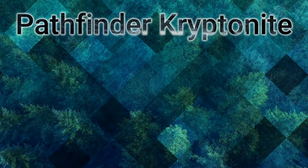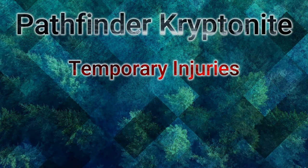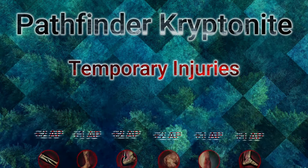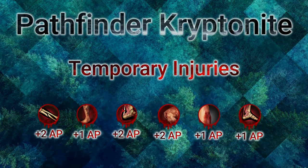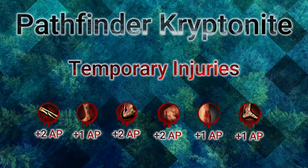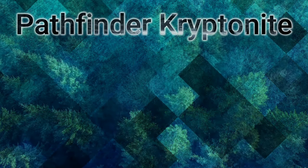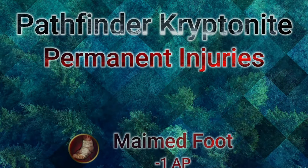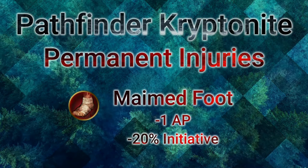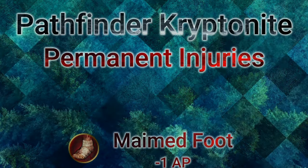Believe it or not, there are two kryptonites to Pathfinder, starting with injuries. Basic injuries actually cause AP points to be taken away per tile of movement — for instance, the broken leg, burnt leg, cut Achilles tendon, injured kneecap, and sprained ankle. All these different injuries count against you after Pathfinder's already been applied. Arguably the worst is the permanent injury maimed foot, where you lose one action point per tile moved, also applied after Pathfinder.